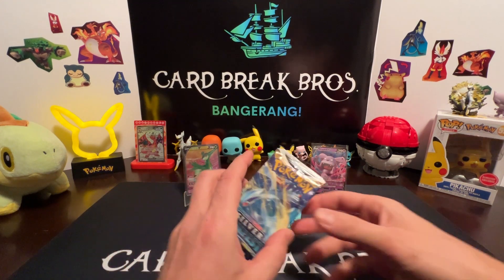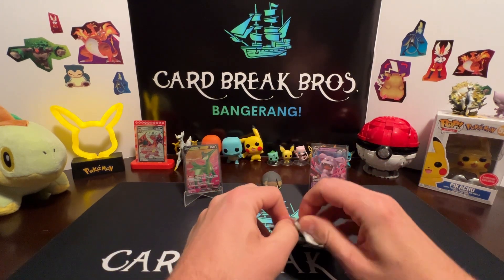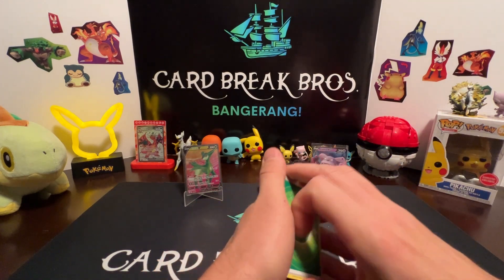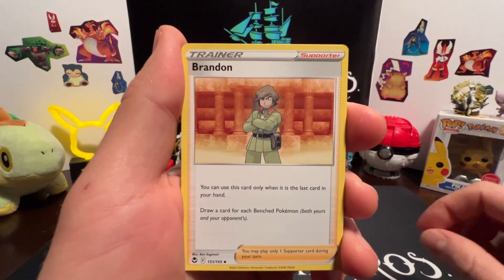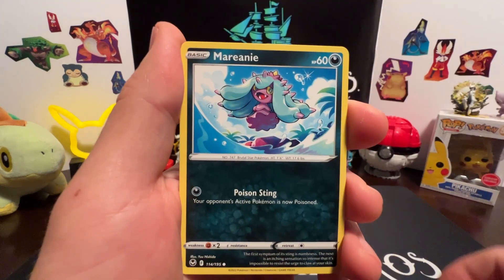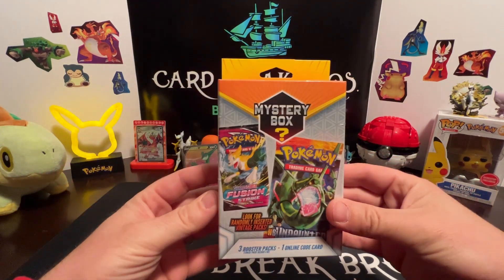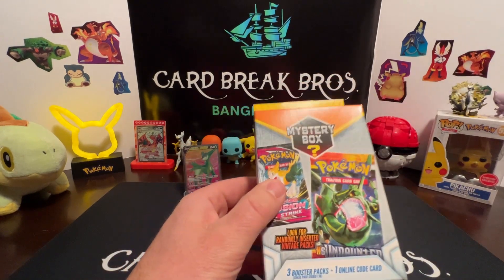Now we'll open the third pack in this box — the mystery box Silver Tempest. Here we go: leaf energy, Venomoth, Wallace, Noibat, Togekiss, Amarura, Sandile, Swirlix, Merinee, Archen, reverse, and a Braviary for our rare. Keep trying to solve this mystery guys by cracking into the next mystery box — let's hope we keep the hits coming along. So far so good!